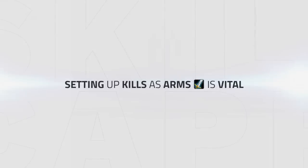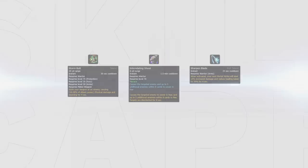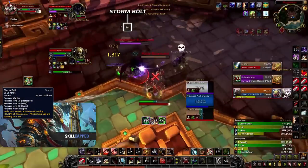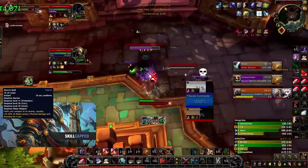Setting up kills as Arms is vital, as knowing these can find chinks in your enemies' armour in order to win the game. The main CC cooldowns an Arms Warrior will use to set up a kill are Storm Bolt, Intimidating Shout, and Sharpen Blade when specced into it. Storm Bolt is predominantly used on your kill target so you can lock them in place to burst them down, potentially getting a kill. Storm Bolt could also be used on enemy healers, keeping them locked out and denying healing to get kills on other targets or on themselves.